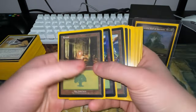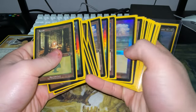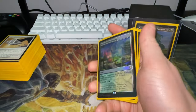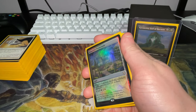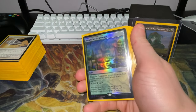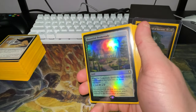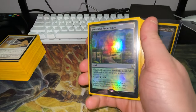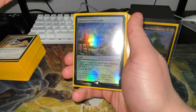Let's start with the land base. It consists of about 13 basic Forests and 10 basic Plains. Then we move into a couple of lands that you can't really fetch up with Karametra because they don't identify as a Forest or Plains specifically, but they're just good ones to have in the deck.